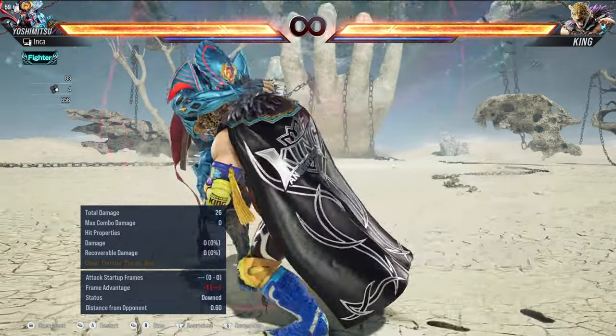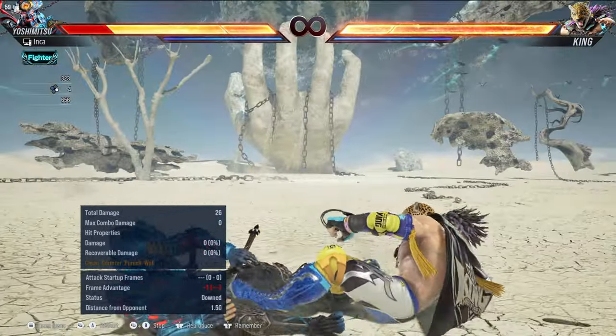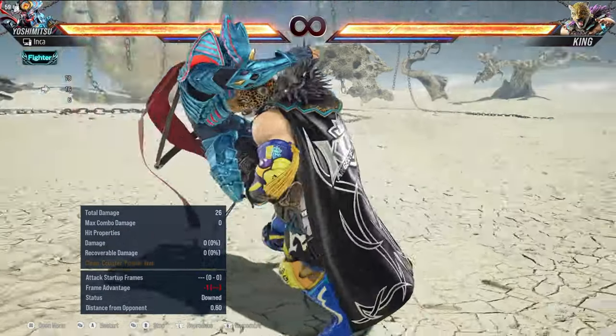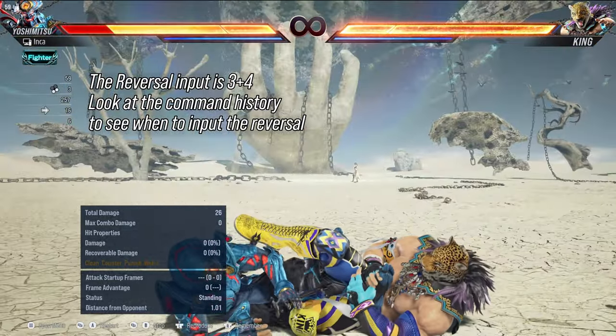You may not know, but in Tekken 8, King's old figure 4 leg lock throw got reanimated. And with that new animation, the window for the reversal is different. Luckily, I did all the homework for you and I found the window.